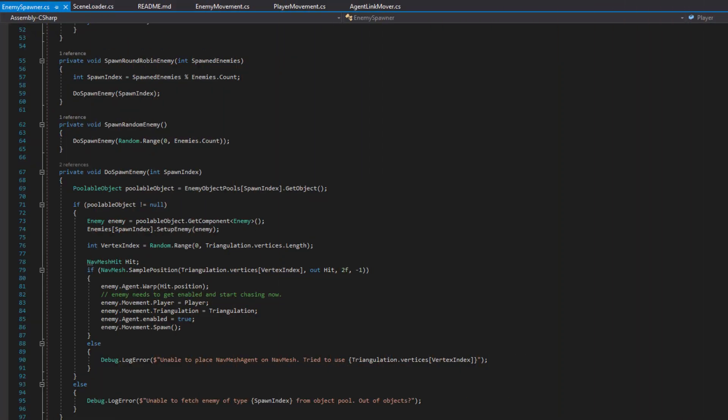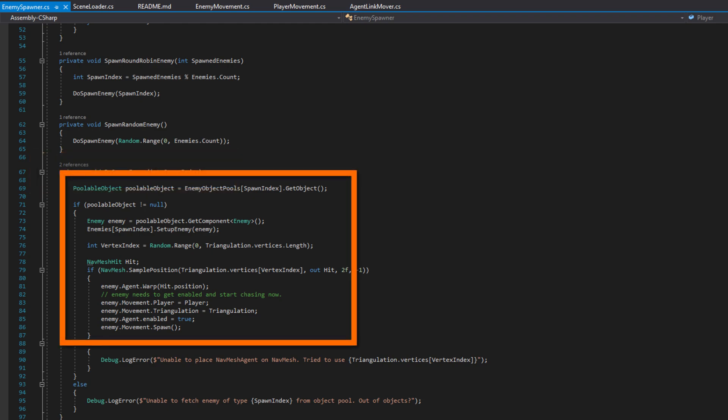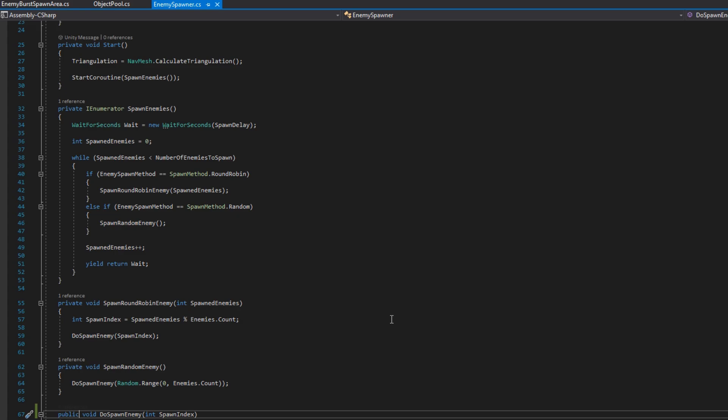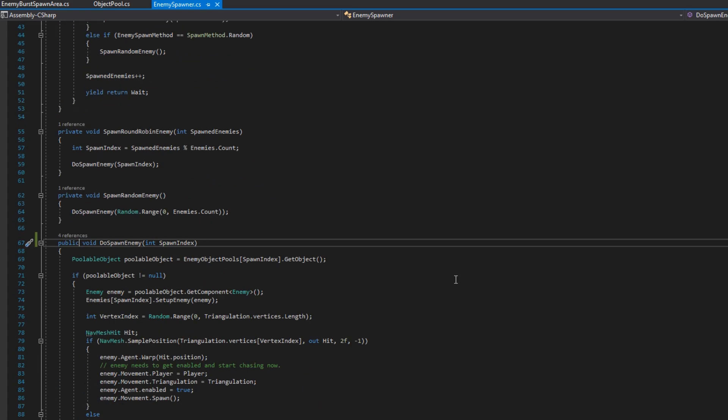Before we do anything, let's take a look at the enemy spawner script from AI series part four, where I talk about how to dynamically spawn and place enemies on a nav mesh — I'd highly recommend you go back and check that out if you haven't. In there, we made a private void DoSpawnEnemy that accepted a spawn index. Since this does all the heavy lifting of actually spawning an enemy based on the enemies configured on the enemy spawner, what we can do is just make this a public void, which allows us to call it from other classes. An important caveat: if you do it this way, you must have every single enemy you want to spawn by a burst spawn area tied into this class, and that do spawn enemy accepts a spawn index, not an enemy scriptable object.